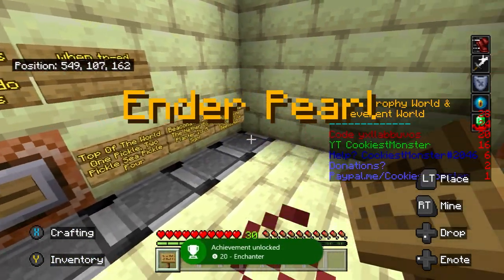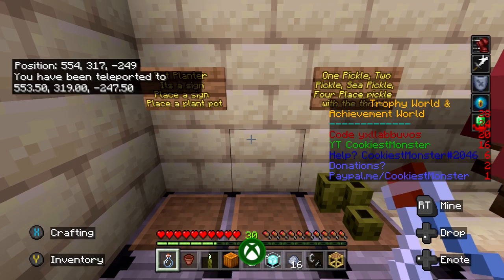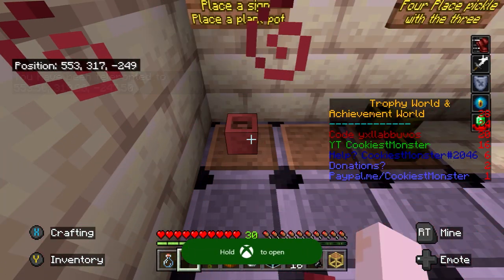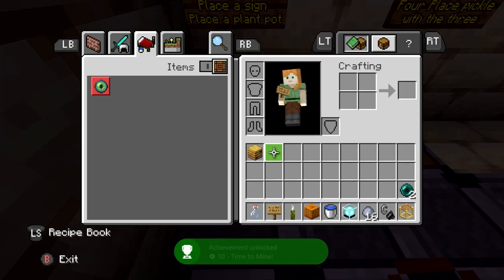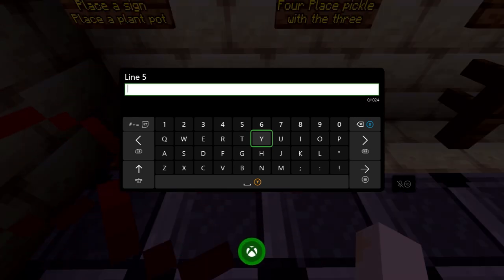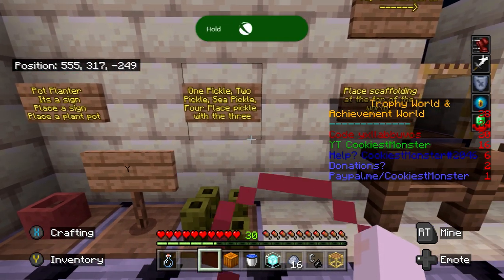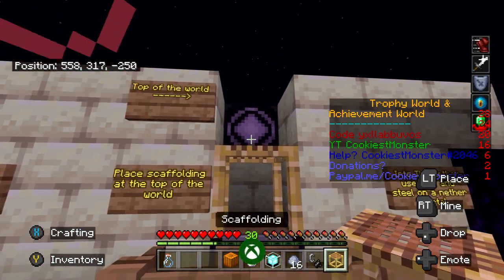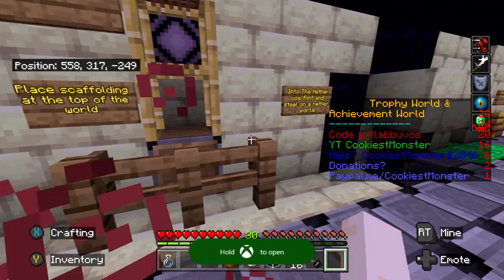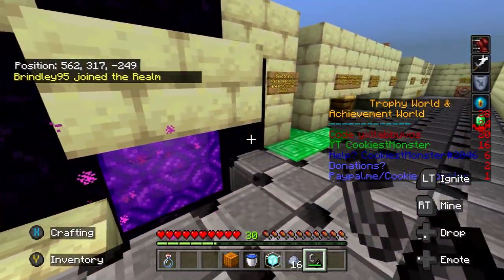This one is then going to teleport us to another room and put a load of items in our inventory that we need to use in a particular order. The first sign tells us to use the potted plant — highlight it and place it on the floor. Then it's asking for a sign. You can quickly move it down to your hot bar, and you don't need to type anything — just put one letter and press B to back out. We now need to put a sea pickle down to make it a four. Head across here — we need to put some scaffolding on top of the world. And then we need to light the nether with flint and steel. Place the beacon at the very back for another achievement. Then place the beehive under there. Get a bottle of honey by selecting the bottle and pressing left trigger. Select the pumpkin to make an iron golem.